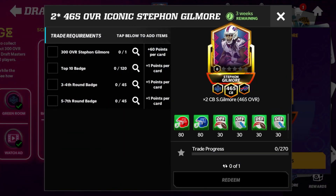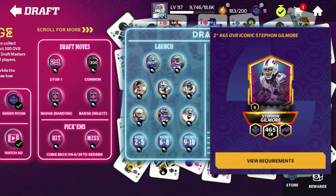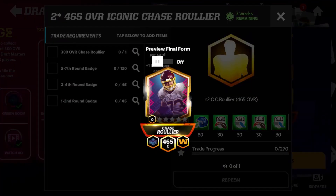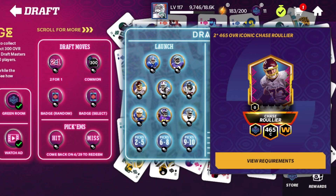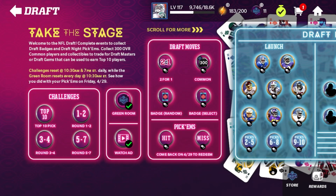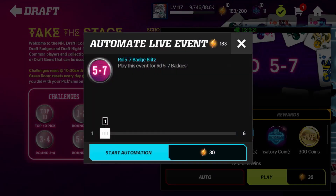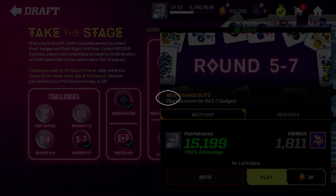If you're going for Gilmore, get more top 10 badges. If you're going for the center, get more of the five-through-seven badges. You can do that by playing the certain events - it's going to give you a random badge on every single win, but the first win is going to guarantee you a certain badge. So let's go ahead and play these and see if we can actually pull anything out.